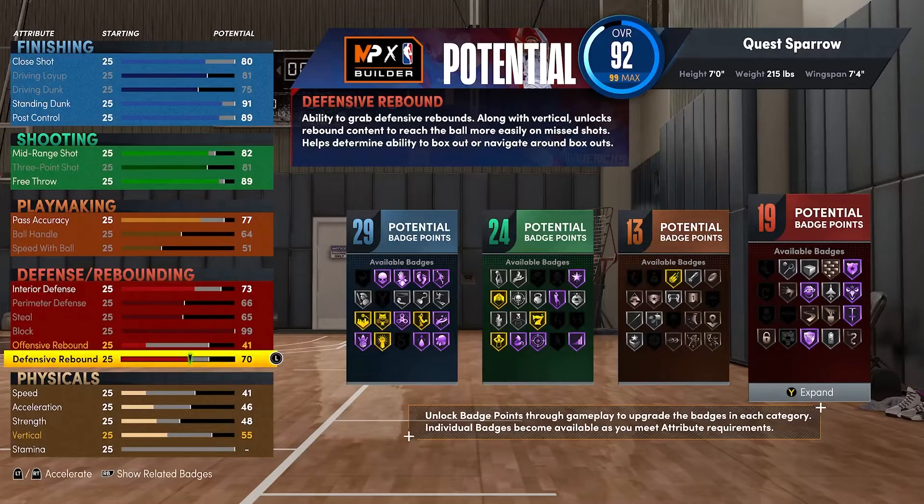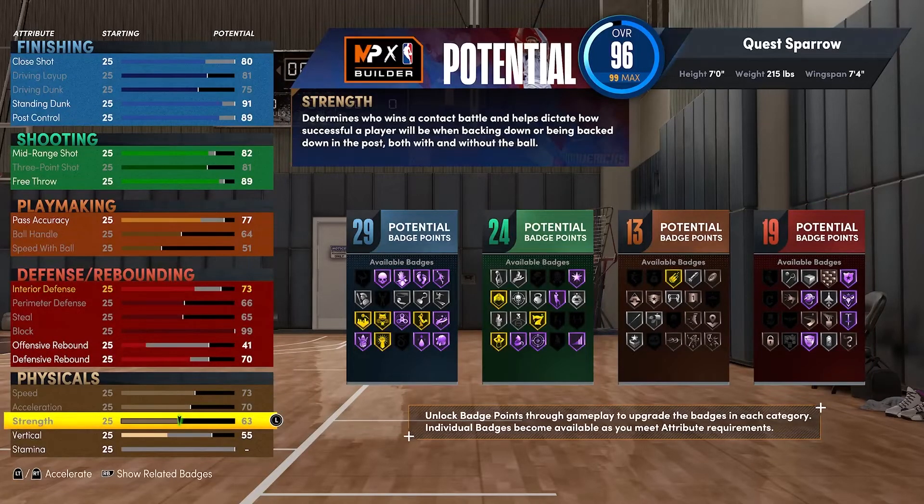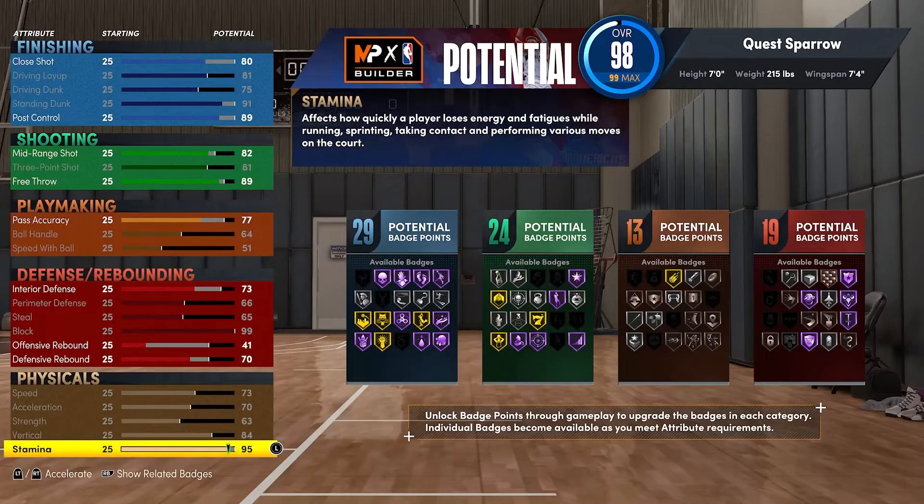Defensively you are a two-way balanced scorer at seven foot at the four, who can play four or five but move like a three. 19 defensive badges is enough. A 99 block is going to be ridiculous — you're blocking everything, intimidating everything. With perimeter D and steals, you're gonna be able to move and switch out on some guards. You can actually grab rebounds with a 70 defensive rebound without needing rebound chaser. My interior big has a 50-something defensive rebound and I'm fine, so you're not necessarily gonna be a liability there. Interior defense 73 is hot as well.